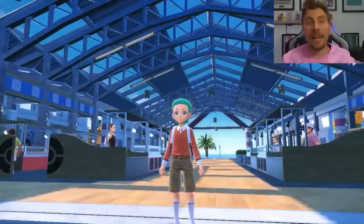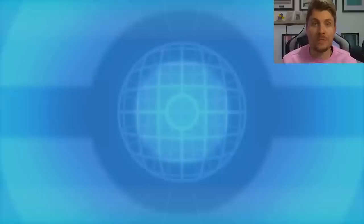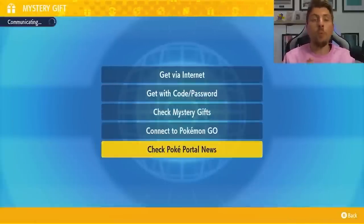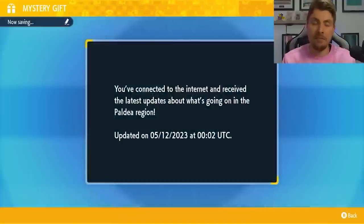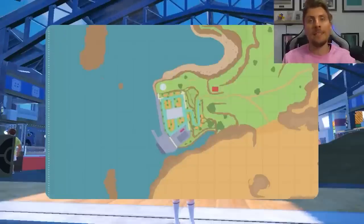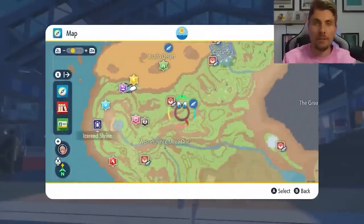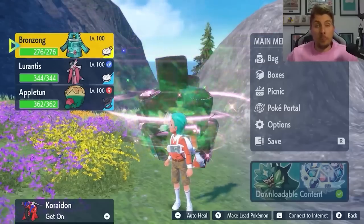To access this event in your game, come to your menu screen, go to your Poke Portal, down to Mystery Gifts, and get Poke Portal News. This will connect you to the internet once the event has gone live, and once you've done this it will update all your Tera Raid event dens in Paldea. You'll then see it on your map — it will look like a six-star Tera Raid but with the Rock Tera typing, so just mark it and head over.